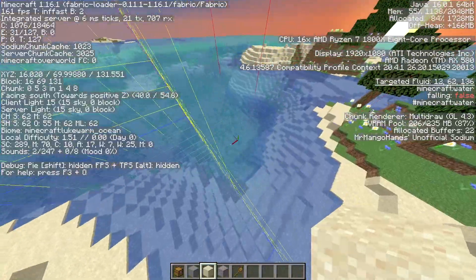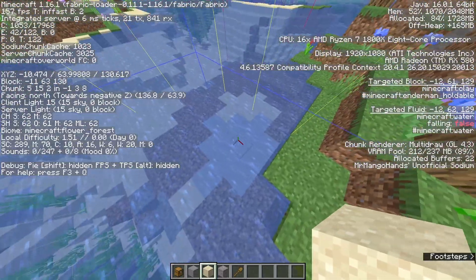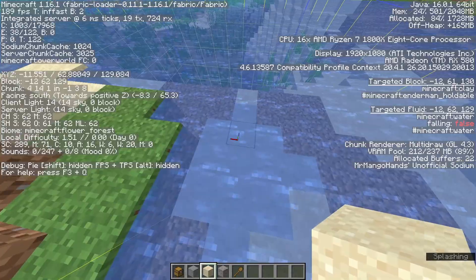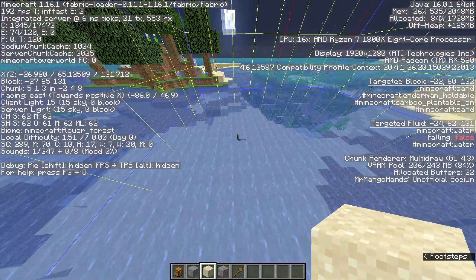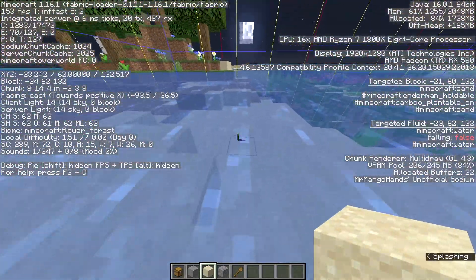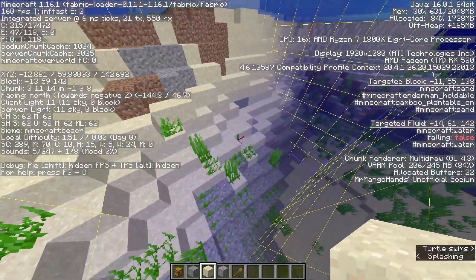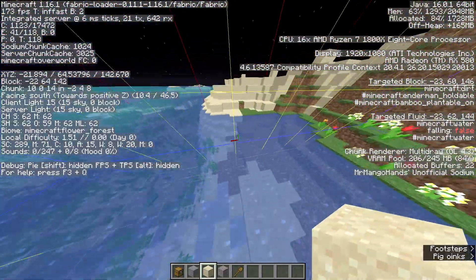Another thing buried treasure really dislikes are the clay patches used to find diamonds. I haven't encountered a buried treasure under a clay patch. The only time a buried treasure would be on flat ground is underwater — like these grounds that are basically parts of beaches but slightly lower, not like a steep hill. So right here it wouldn't generate, but it could generate somewhere over here at the 9-9 position.